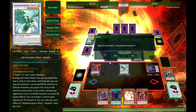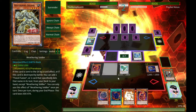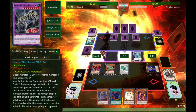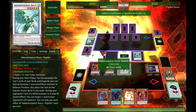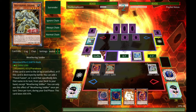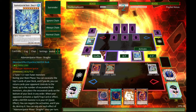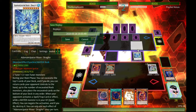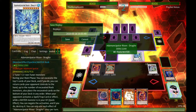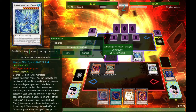Let's excavate some more — Weathering Soldier, nice little boy. He's more for searching the Fusion spell, but he works fine. I'll go ahead and make Crystal Wing because I can, and it'll do slightly more damage. Using Dragite's effect to bait out some of his stuff — and my opponent surrenders. I was about to bounce all his spell/traps, so that's basically the crux of this deck.